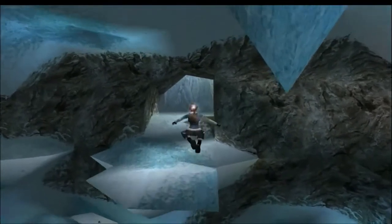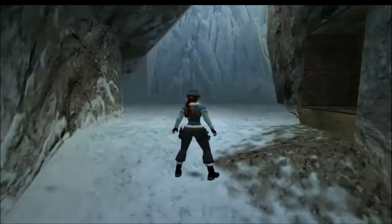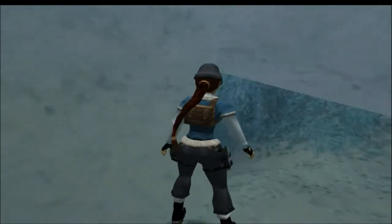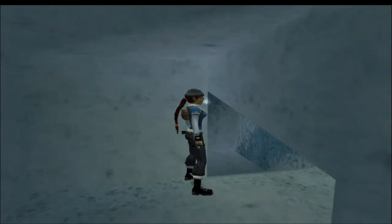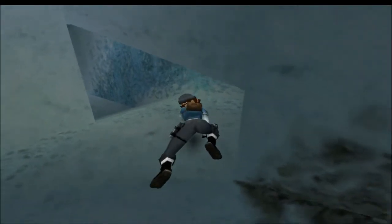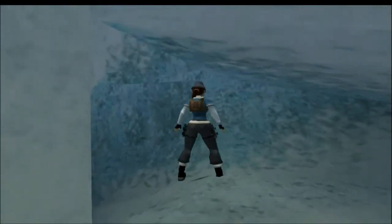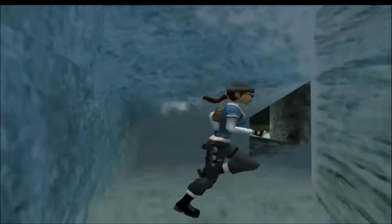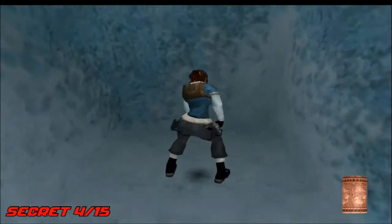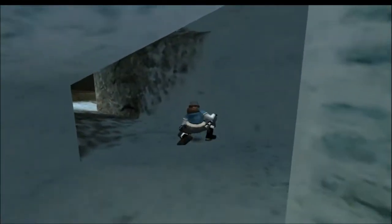It's best to save here because there's going to be some boulders which we're going to run away from — or not. You don't really need to run away from them; just stand there and they will go straight past you. Here is another secret that's hard to grab. You want to press crouch and then press sprint. The boulder will not get you. It's best to save for this boulder because I usually get crushed by it a few times.